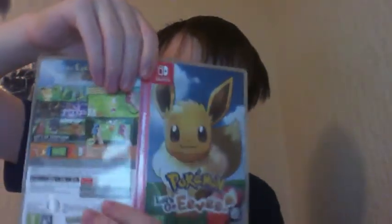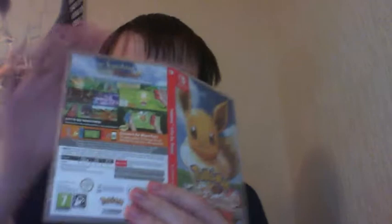The cover has Eevee on the front — this is Let's Go Eevee. An exciting adventure with Eevee. It just shows off some of the stuff you'll be seeing in Let's Go Eevee, and it tells you about how it can connect to Pokemon Go and the Pokeball Plus.